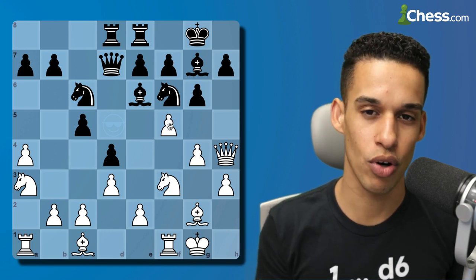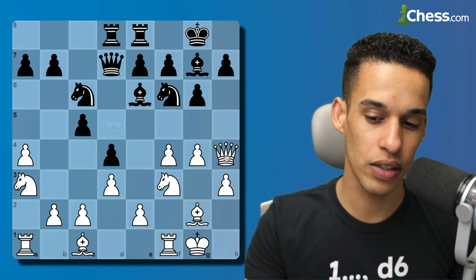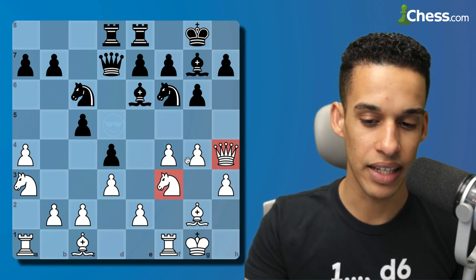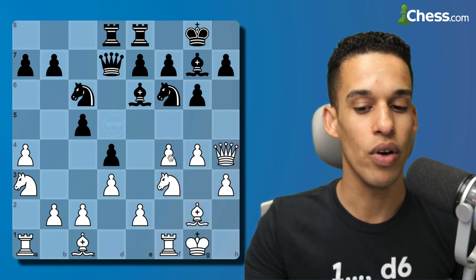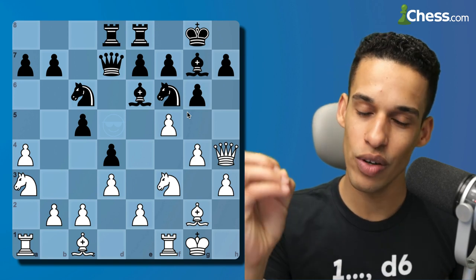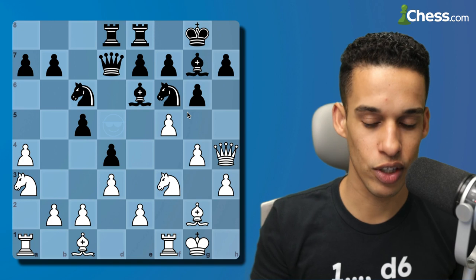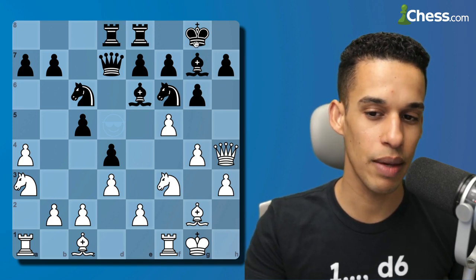Number one: easy opening, easy system that you don't have to memorize too much — just get to a position where you know the plans. In this case it was very easy for me to get the queen to h4, my pieces concentrated on the kingside, and now it's just a matter of attacking. Before we go further, I know it sounds a little arrogant, but you'll see what I mean.